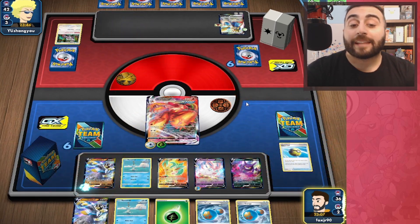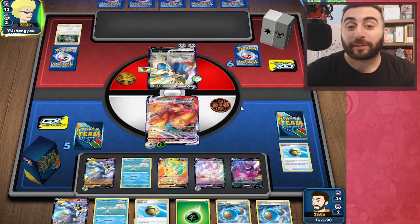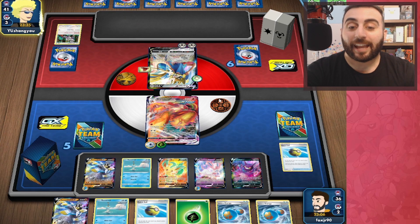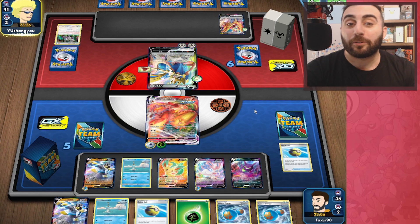Now in this next turn, I'm going to be threatening both a G-Max Rapid Flow and a Max Harmony, so we're in a pretty good spot. I'm going to hit this for 260. Unfortunately, they have Cape Toughness, which is going to put it 10 shy of being knocked out.